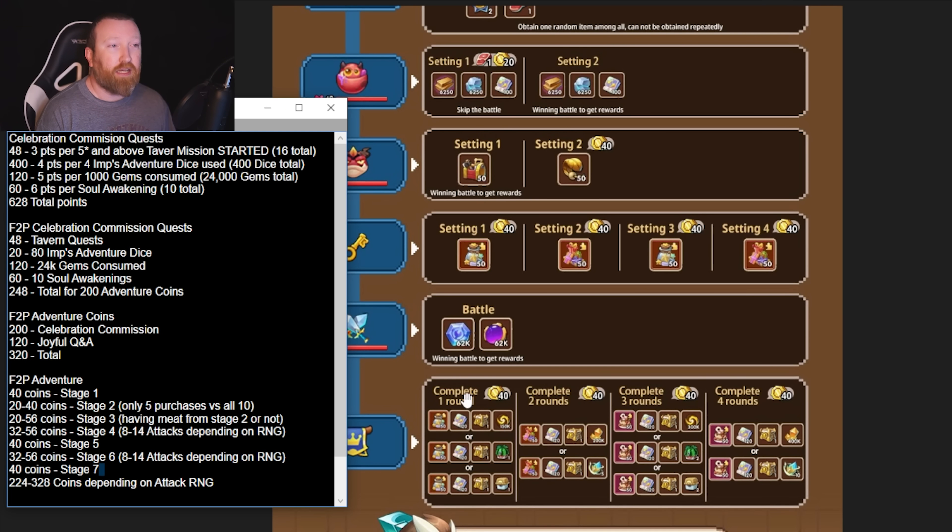Stage 7 is the great one — it's a flat 40-coin purchase, which is absolutely amazing. You get an artifact chest, some treasure, swap tickets which we'll discuss in a separate video, and a sublimation or Core of Origin chest. Really, really good rewards. If your RNG is god-tier, you'll only spend 224 coins total to complete everything, and you're getting a total of 320 coins available.